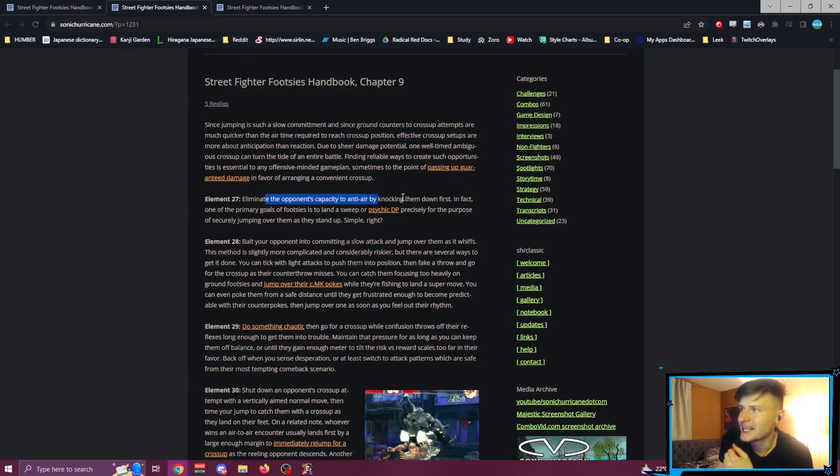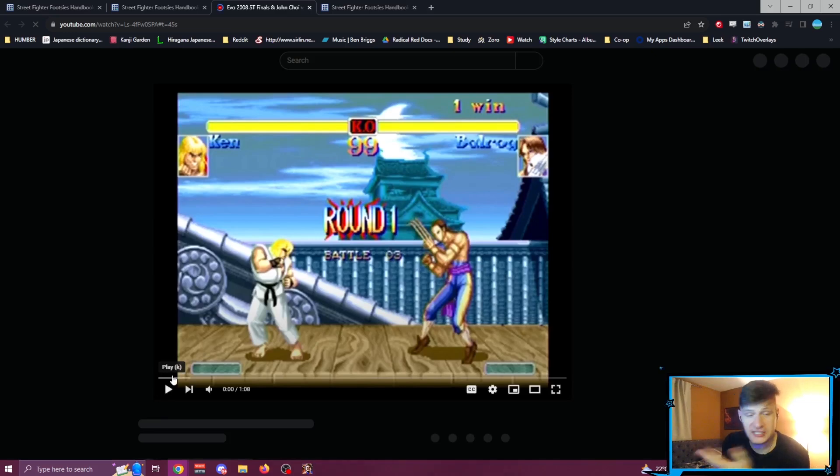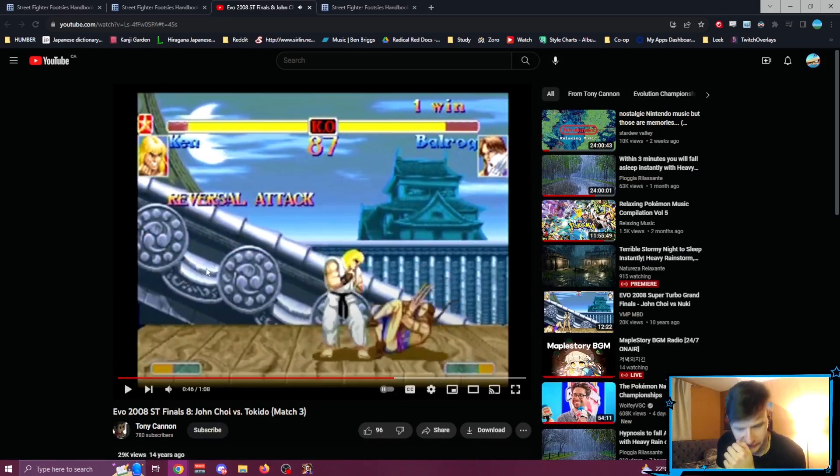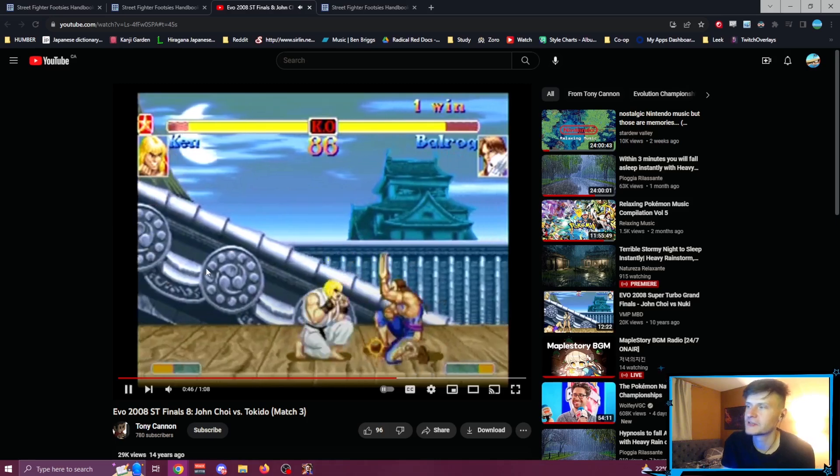Eliminate the opponent's capacity to anti-air by knocking them down first. In fact, one of the primary goals of footsies is to land a sweep or a psychic DP precisely for the purpose of securely jumping over them as they stand up. In Street Fighter 6, getting sweeps is still a thing, but it's much more character-dependent — a lot of characters don't play footsies with their sweeps. Characters like Jamie and Cammy do. There are so many other ways to get good knockdowns; any raw crouch medium kick can lead into a drive rush, which will give you a knockdown.